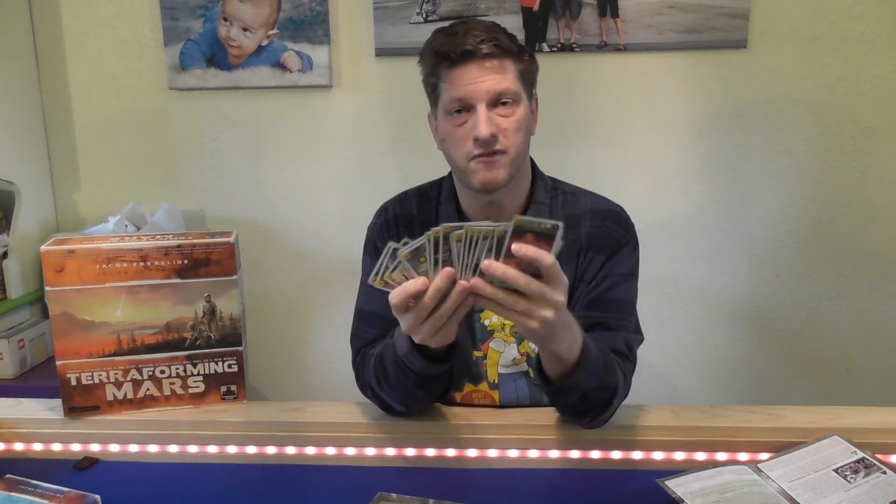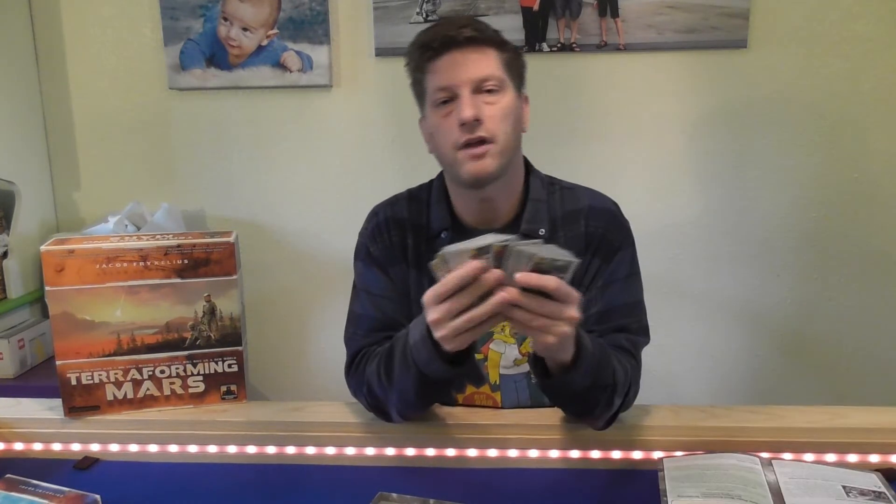Polyphemus has no tags, gives you 50 mega credits, a money production increase of five, and five titanium resources — a nice rod of cash to start — but all new cards cost five mega credits, not three, including your starting hand. Stormcraft Incorporated gets you a Jovian tag, 48 mega credits, and as an action you can put a Floater on any card. Floaters on this card can be used as two heat resources each. Poseidon has no tags, 45 mega credits, and you get to place a colony as your first action. Each time you do place a colony, including this one, you increase your money production by one. There's also a fat wad of new cards — some relevant to the expansion, some more generic. Lots and lots of extra fun.